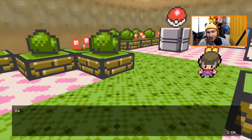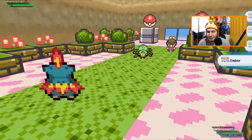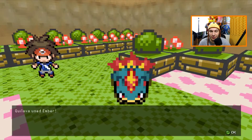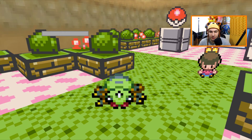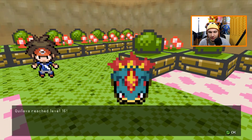Quilava getting 100 experience — not too bad. Spinarak comes out, a little bug. I used to love Spinarak as a kid. I hate spiders but I love Spinarak — it's like a cool Pokemon. I really hate spiders in real life though. Spinarak is dead now. See how easy that was? Just two hits to knock out both their Pokemon.